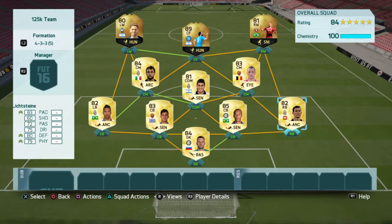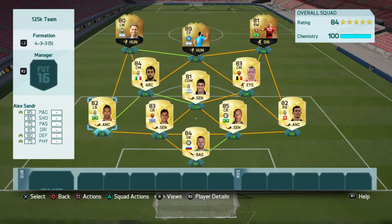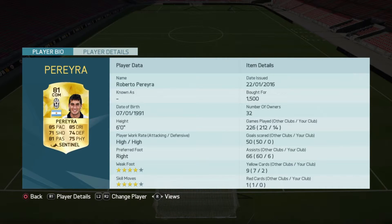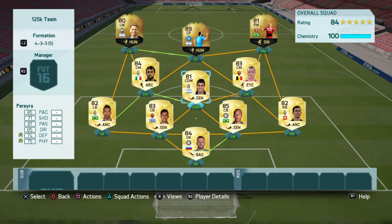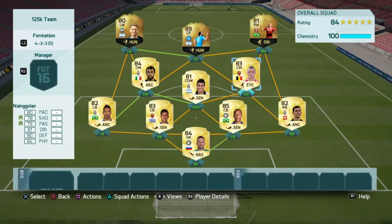Moving into midfield, for CDM I prefer to have a midfielder with a high defensive work rate. It doesn't really matter if they don't have a high one because they always seem to come back. I have Pereira here with a high/high work rate. He works his way up and down the pitch, just like the other two midfielders in front of him - Marquisio and Nyongolen - two great players. Those three just control the midfield, work their way up and down the pitch, chip in with goals, and make important tackles.